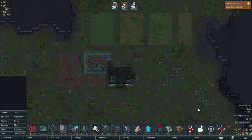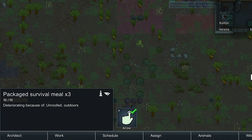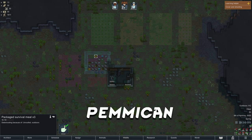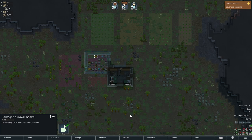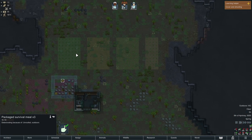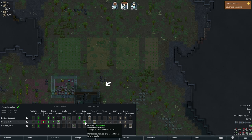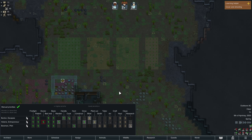The next thing and the most important thing that trips people up is of course getting food. Because of our starting scenario, we start with survival meals, which last the longest and are the best out of all scenarios for the food that you get. Tribal, you get food but it runs out very quickly; and naked brutality — well, you're naked. So for food, we have sorted out our farming, which is really, really good — that will be growing naturally. If we look at the work tab, we can see that's prioritized, so she'll get up to it first.